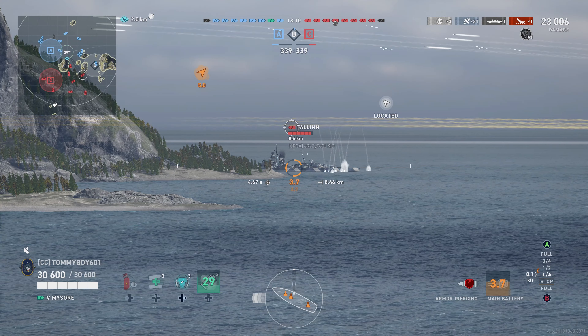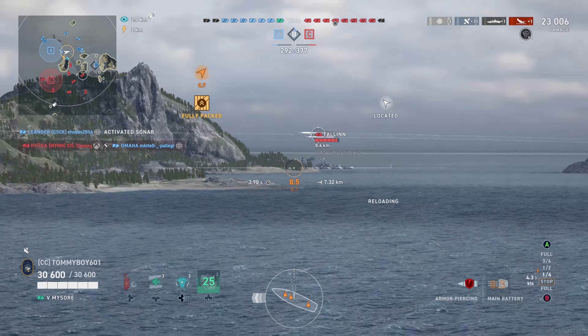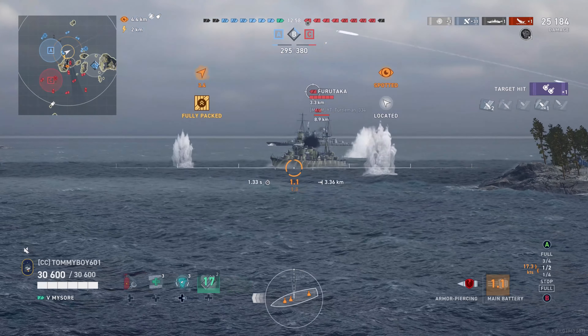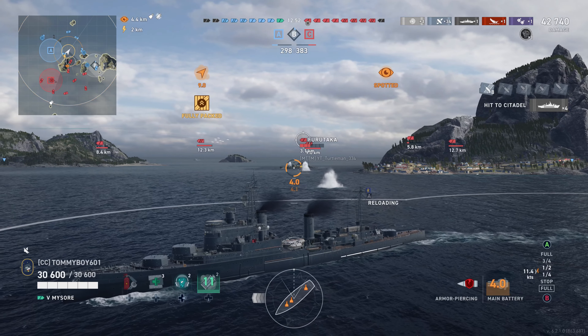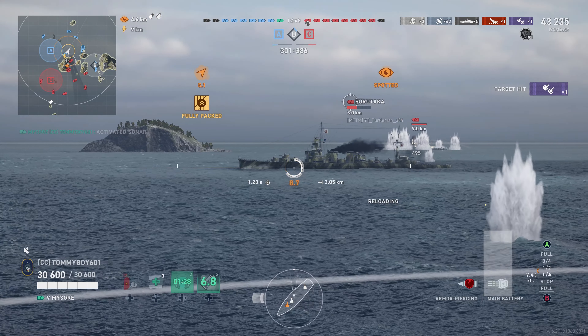You saw the kind of damage we were able to do on that broadside Pensacola earlier. And then just watch what happens when Furutaka over here decides torpedoes are the best defense at short range. It's nasty British AP, but on a Commonwealth cruiser.